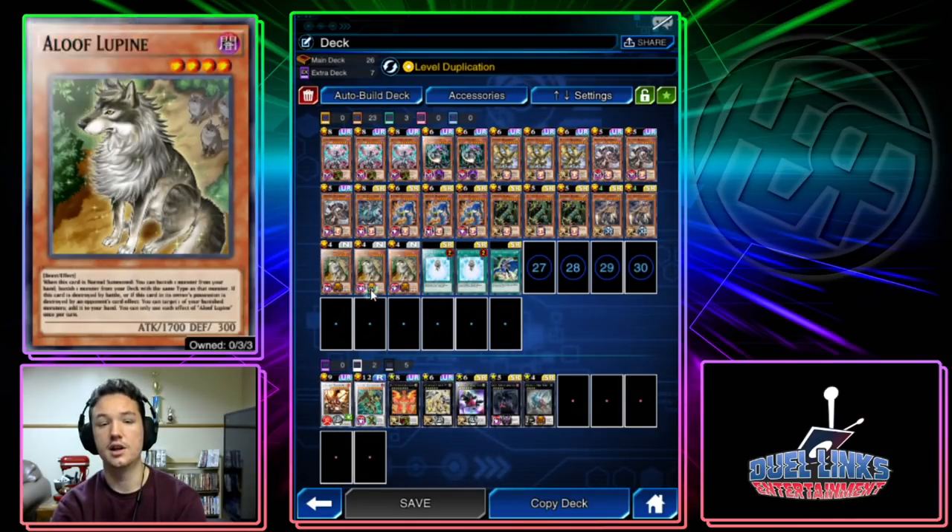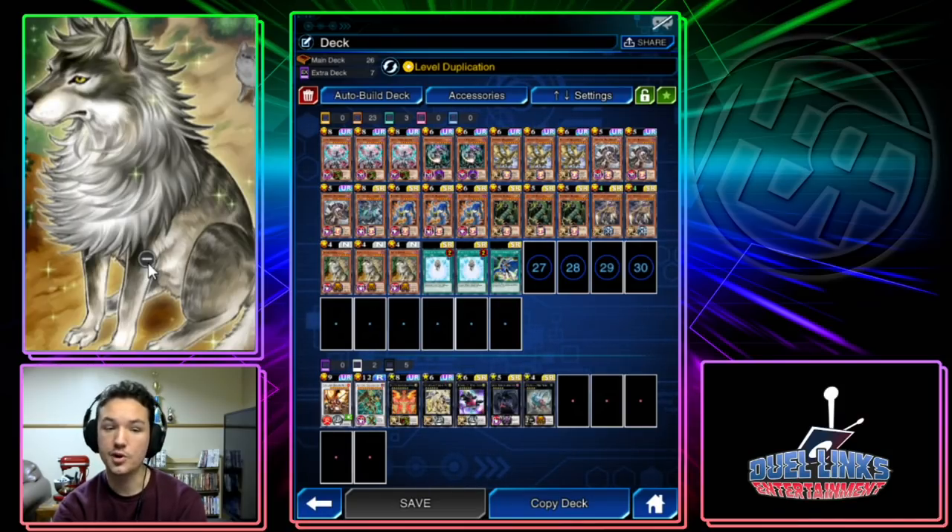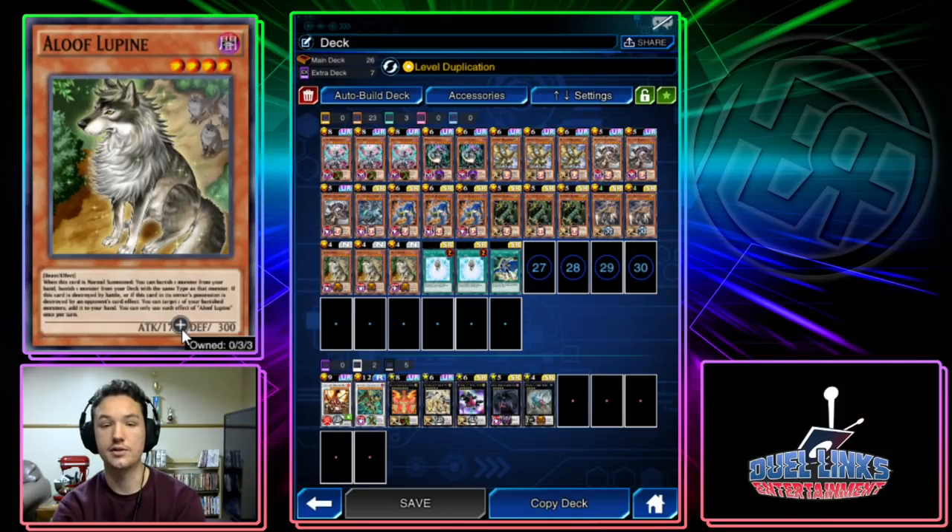Aluf Lupine: when this card is normal summoned, you banish a monster from your hand, then banish from your deck a monster with the same type. If it's destroyed by battle or card effect, you can target one of your banished monsters and add it to your hand. It's your best starter hands down, and it's also really good for recovery if your opponent figures out a way to break your board.